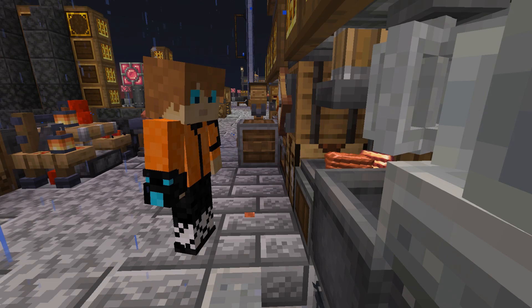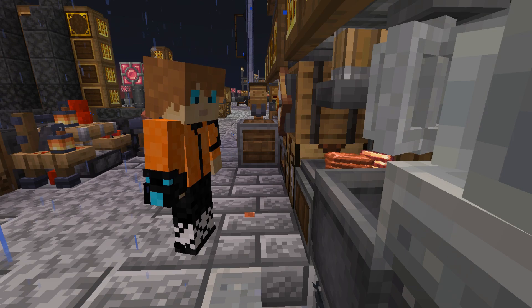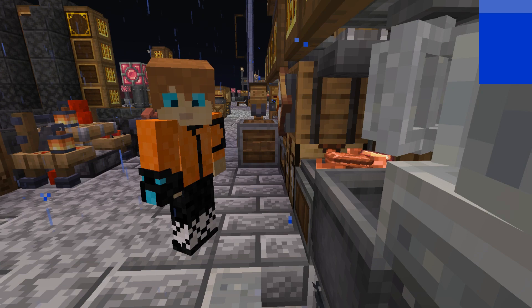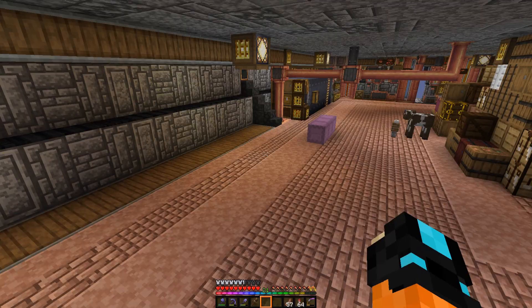Just pounding out some copper so we have plenty of materials to work with down below. Using liquid in the Create Mod requires a lot of copper — we need copper pipes, copper tanks, copper gears and machinery, and all that stuff. So here we go.